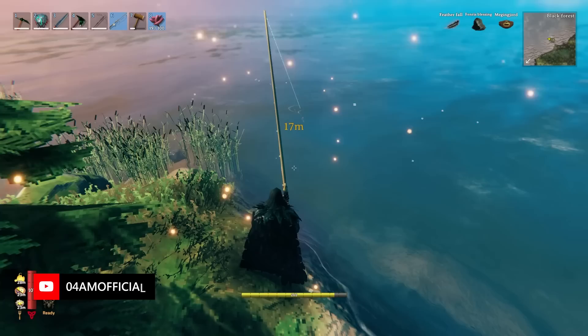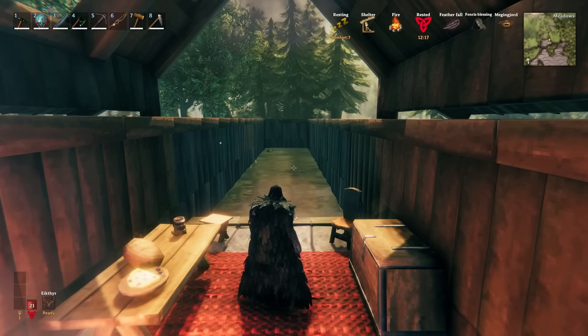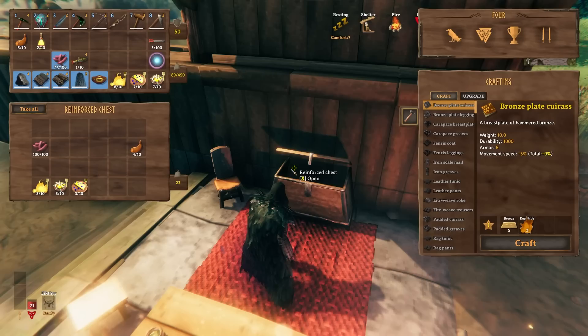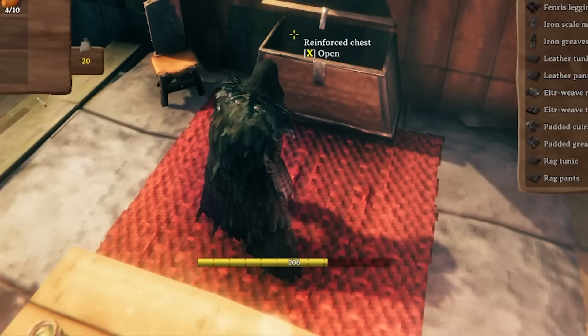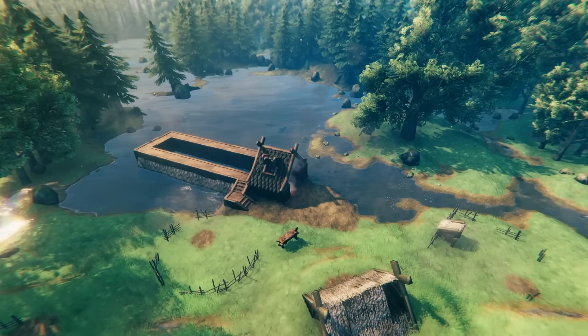Fishing is one of those many things in Valheim you can literally lose yourself in. The more you advance with fishing, the more difficult it will become to catch higher tier fish. You're going to need more advanced fishing bait and they will also start draining more stamina when you try to reel them in. There are only two ways to make fishing easier: get the best food in the game to maximize your stamina bar, or — a lot more accessible — just level up your fishing skill.